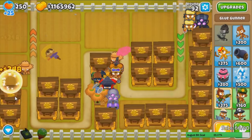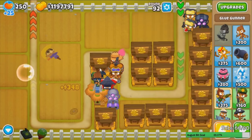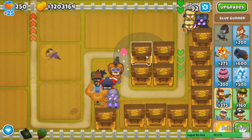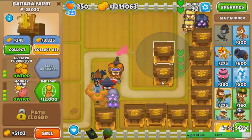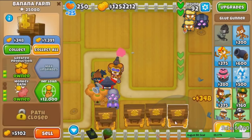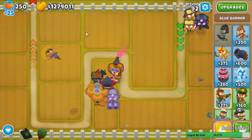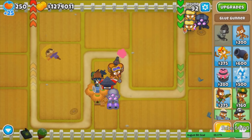We're going to get that right now in this game save. As you can see, we are on Cornfield round 92 with a million bucks — should be more than enough to see what this new MK does. Let me just sell everything first. Yeah, we have about 1.27 million, definitely more than enough.